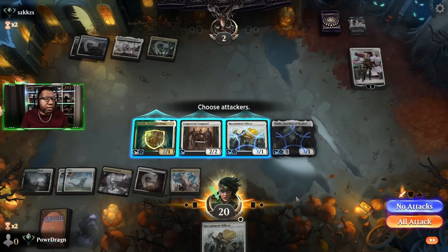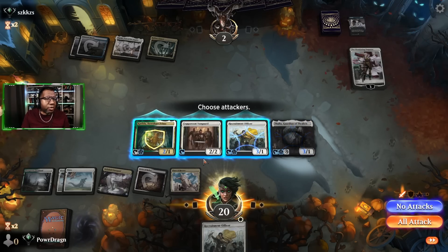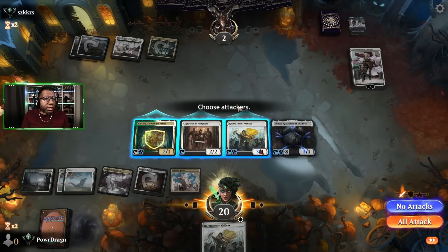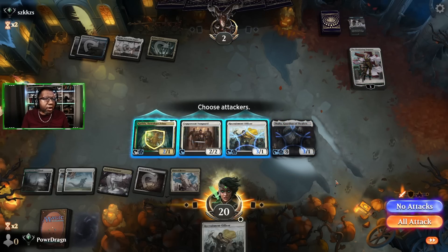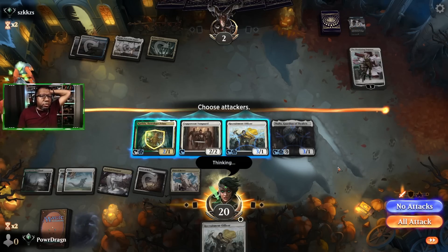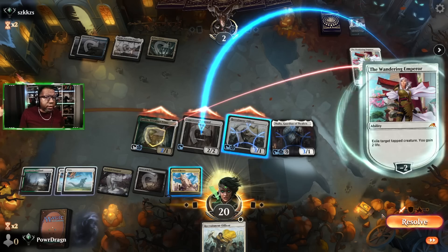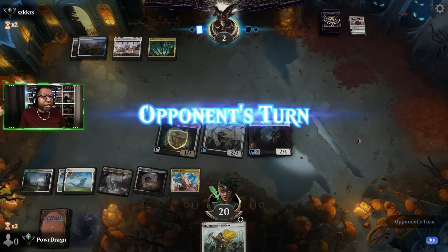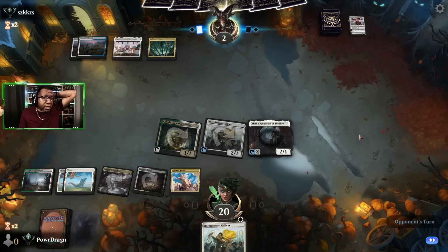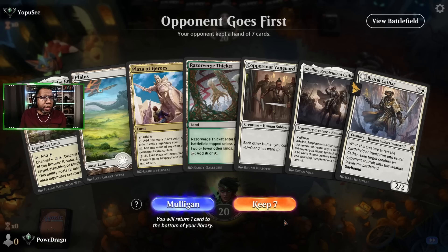Our play now: if we attack with everything, they get rid of Coppercoat Vanguard and go to four. If we attack with just these two, they go to four and take two — doesn't really solve the problem either. I work through the math on whether to send into the Wandering Emperor. They can't Sunfall because we have Thalia. Make it so it can't be targeted — that'll do it. We keep.